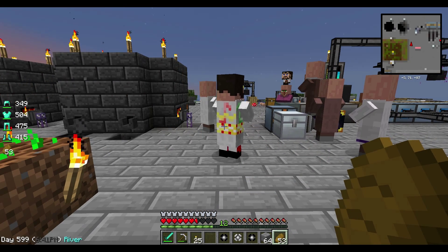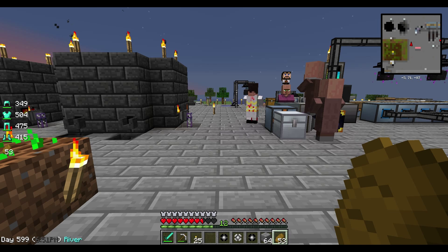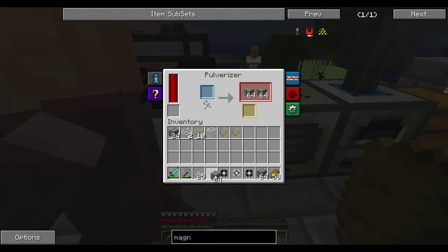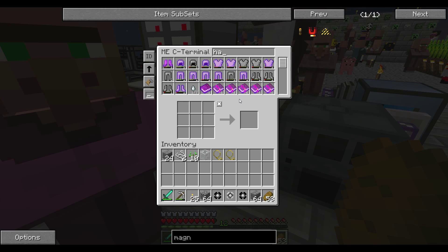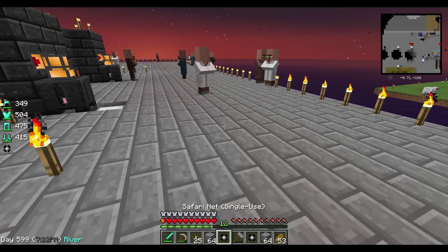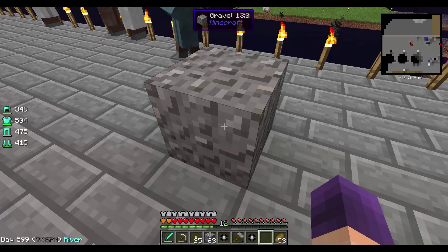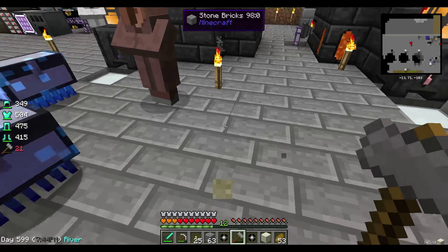Question number eight: in Sky Factory, what do you use on cobble to make gravel? You also use this on gravel to make sand, and you can use this item on sand to make dust. Let's get some cobble and head over to my items — do I have one? I do, just barely broken. And that's a hammer. This item is from the Ex Nihilo mod and it's specifically for exactly that. Take one cobble, break it, and you've got gravel. And there we go — sand into dust.